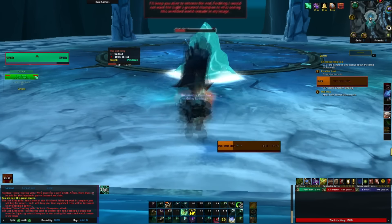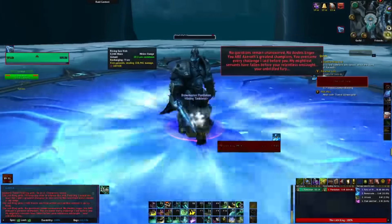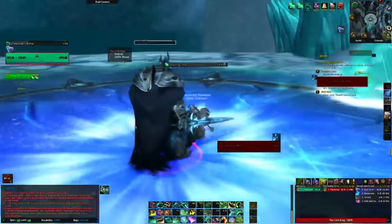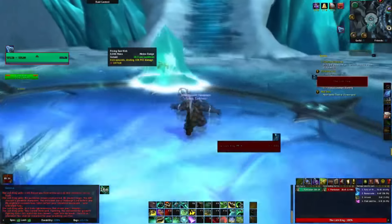I found that doing the logout trick yourself makes the run take around 7 minutes, 2 of which are spent logging on and off. But if you can get a friend with a lockout or use a second account, you can reduce the time of each run to under 5 minutes — all you have to do is enter the instance, port to the Lich King, and kill him. This means in an hour you can get in about 12 total runs.